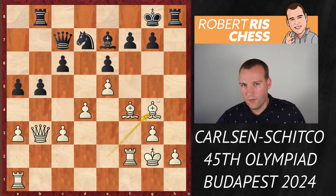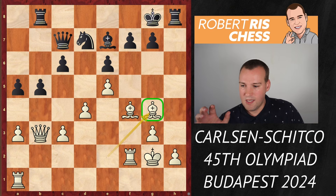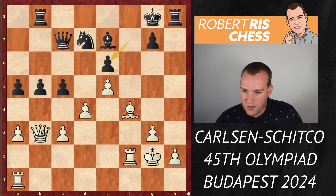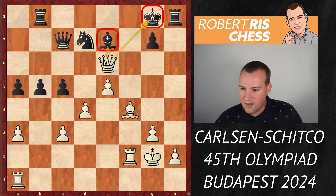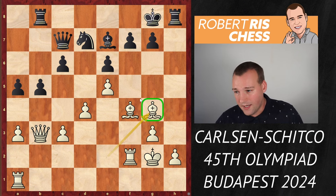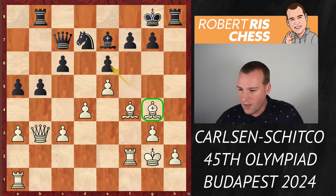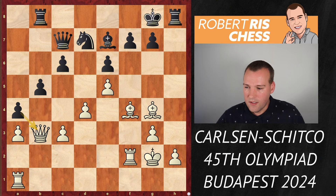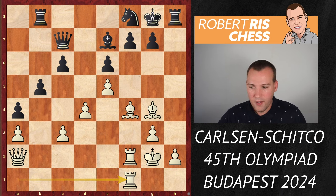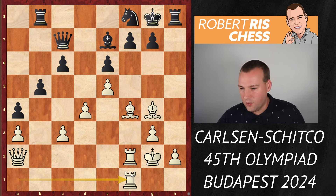Black played Bd6, offering the exchange of bishops. Now e5 is played attacking the bishop on d6, then Be7, and now the bishop comes to g4 — all of a sudden white is grabbing more space and his pieces are coming alive. This bishop is looking fantastic: if black plays c5, there is Bxe6, and if you take it's Qxe6 with a massive attack against the king. If Kf8 then Bg5 — white is crashing through. Bxe6 is a huge threat.